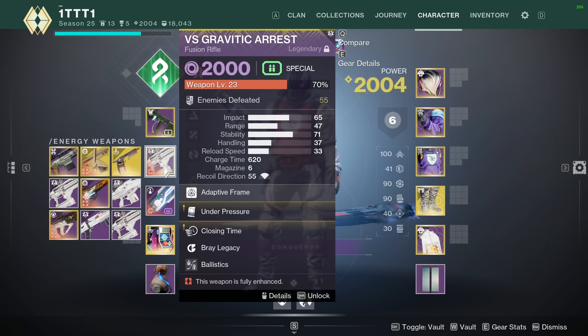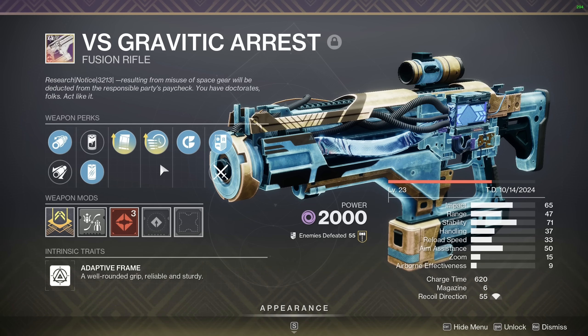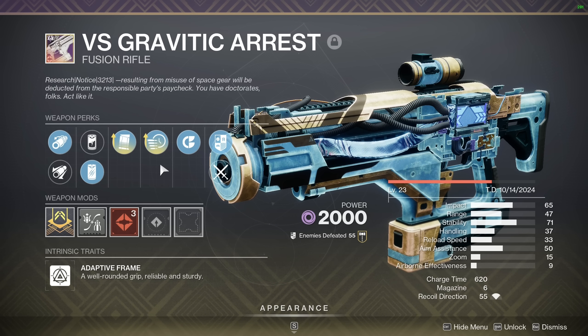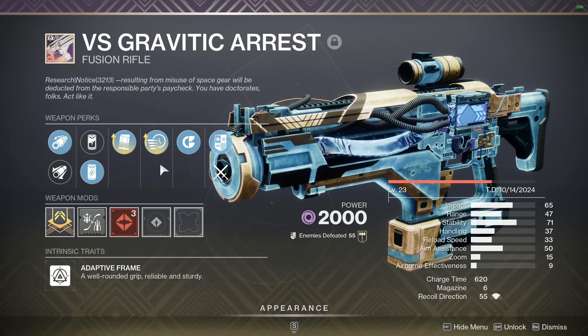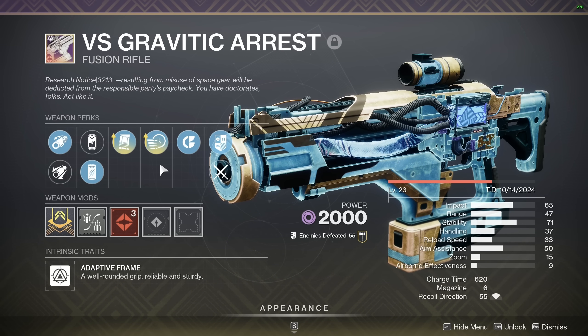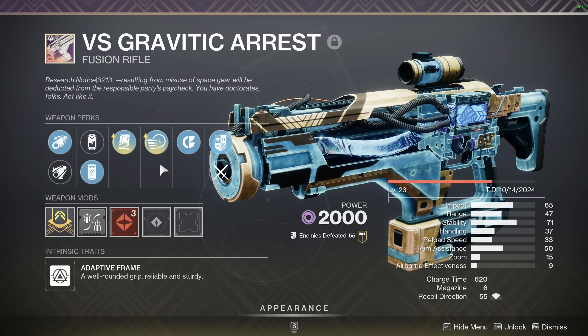Today we're going to be using the VS Graviton - a 660 RPM fusion rifle, well it was a 660, now it's a 620. I don't know if charge time masterworks are the best to be using on fusions because I don't use fusions typically. If they're not, keep that in mind when watching the gameplay because it could be killing from further away if I had the correct roll.